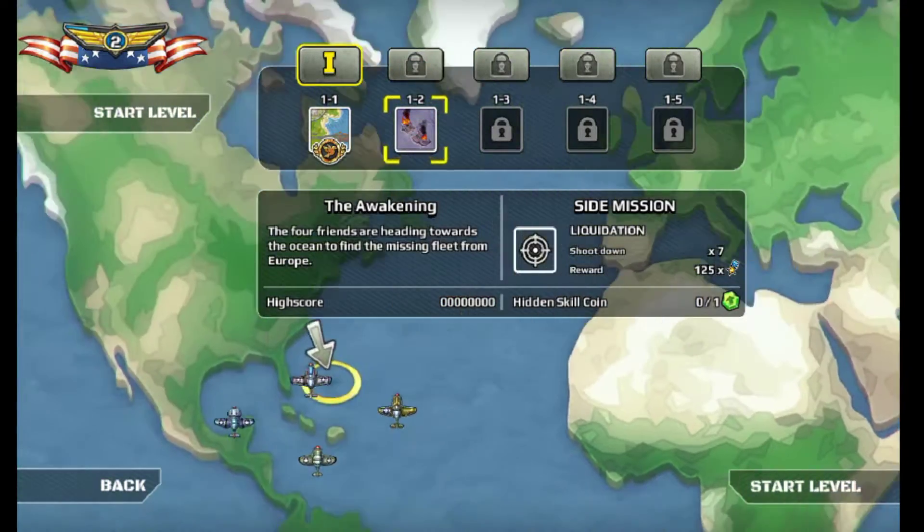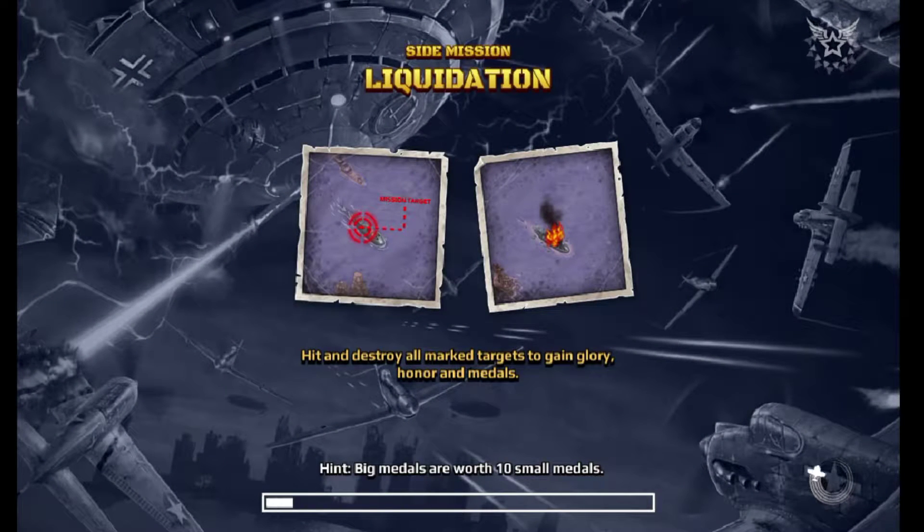It'll be okay because I'm not the best at the game, I'll go and say that. Ready — we'll start the level here. Side mission: Liquidation. Hit and destroy all marked targets to gain glory, honor, and medals. Hint: the big medals are worth 10 small medals. All right, continue, let's jump right in here.